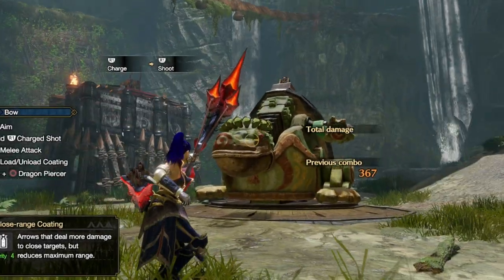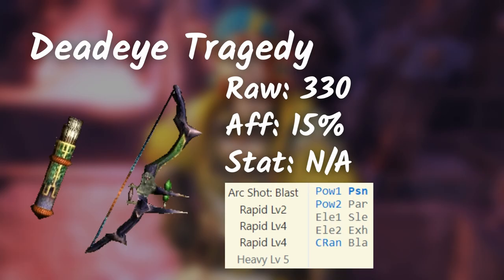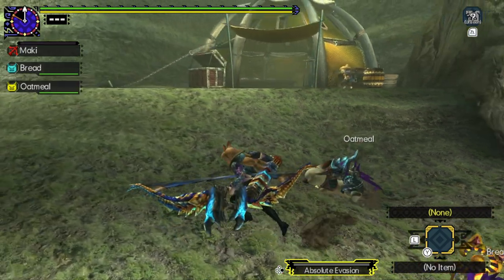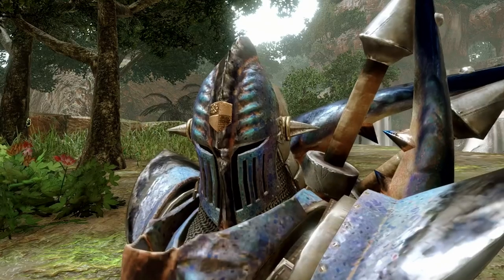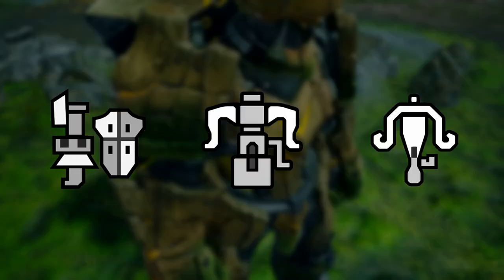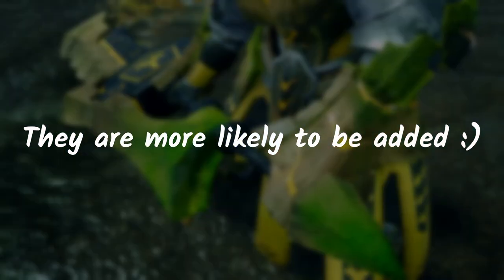We are finally down to the very last weapon — the Bow. Dead Eye Yian Garuga is a fairly strong bow; there's not much in terms of coatings, but you can use both level 1 and level 2 power coatings. If you're not satisfied with that, the Grimclaw Tigrex Bow is a powerful bow with 360 raw, negative 20% affinity, but a lot of status options you can work around with. You might have noticed some weapon types have a stronger Deviant weapon and others not so much. Those weapon types with a weaker Deviant option have a busted weapon on a normal monster, and some of them are already in Rise, so they are more likely to be added in Sunbreak.